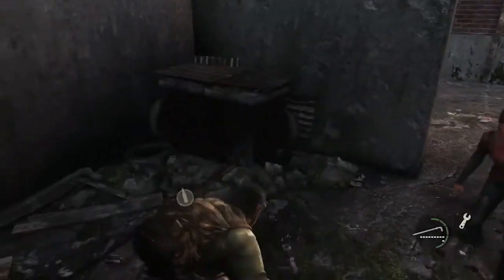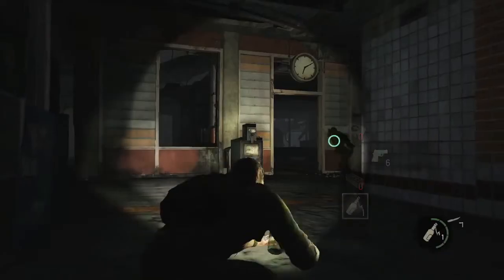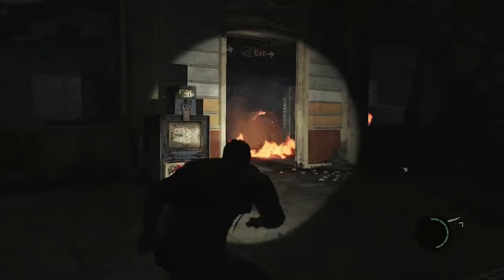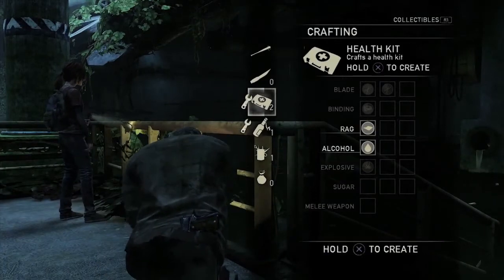Some items in the recipes require the same combinations of resources, so you have to make a choice: do I want to go offensive or defensive? I can find a bottle of alcohol and some rags and create a Molotov cocktail — that's going to help me take down a couple guys if I use it appropriately. Or I could use those same ingredients and craft a med kit. That lets me choose: play more defensively and heal myself, or more aggressively — use items to kill and destroy in order to progress and get out of the area.